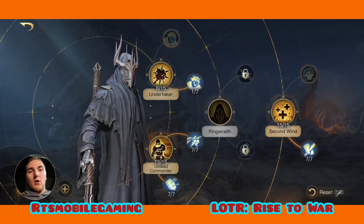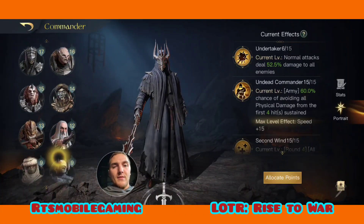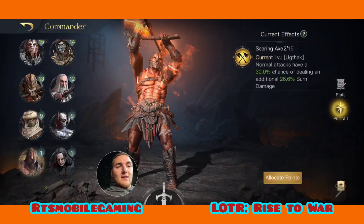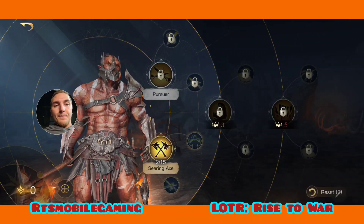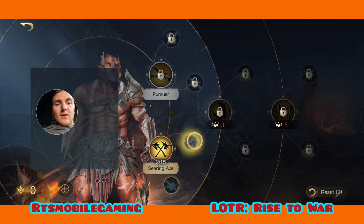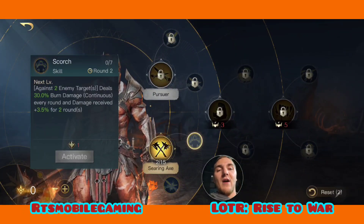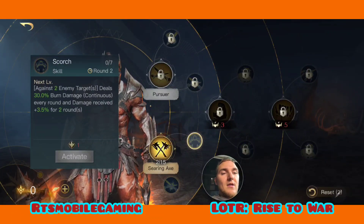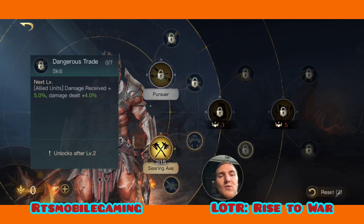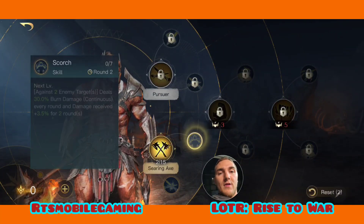Both are extremely strong — take your pick. Let's also talk about a respect level one commander that is surprisingly strong with Mama Kills: Ugthak. The first reason he works is his tier one talent Scorch, which gives two enemy targets burn damage and a 25% increased damage received debuff for two rounds — your Mama Kills will love that.